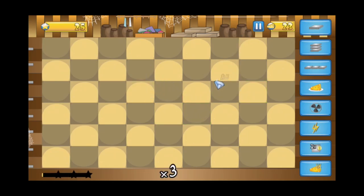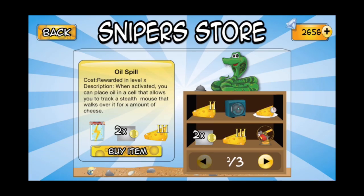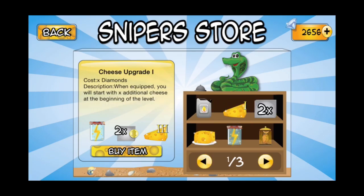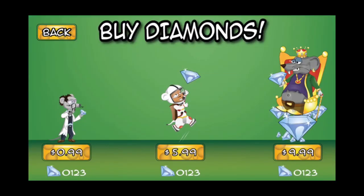Some of the mice in Mouse in the House will drop diamonds. Diamonds are used in the store to purchase items that can be placed in the equipment slots, giving the player a passive bonus or access to a unique active ability. If the player is in a rush to get an item, they can purchase diamonds through our in-app offers.